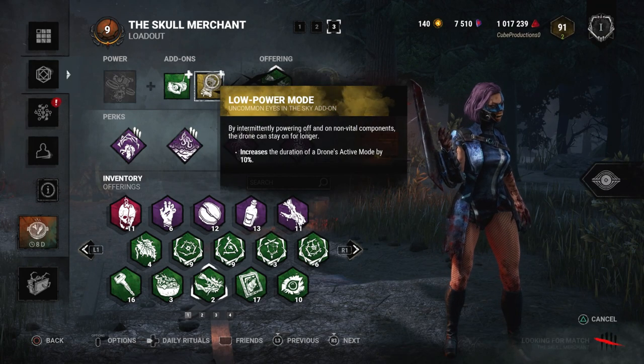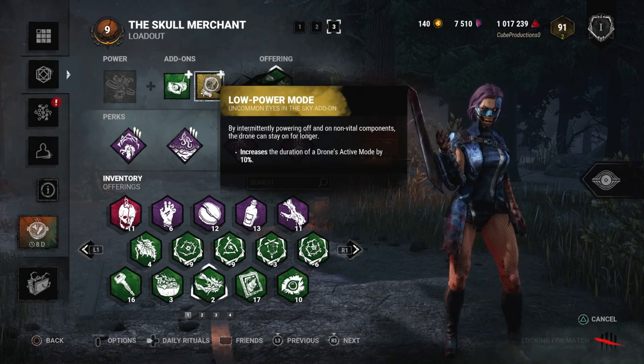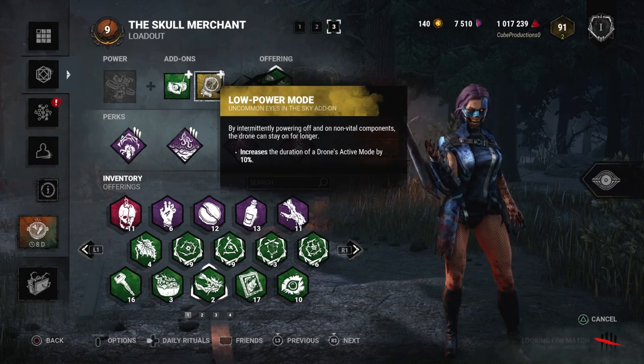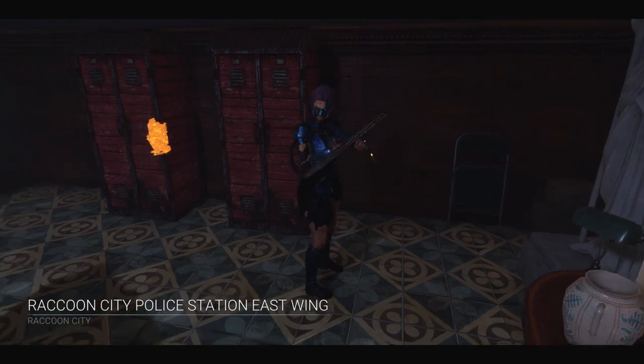Then we also have Scourge Hook: Pain Resonance — we all know what that does. We have Low Power Mode so we can make our drones stay up longer, and a brown add-on to make all survivors Oblivious. Let's get straight to the game so I can show you how great these perks are.